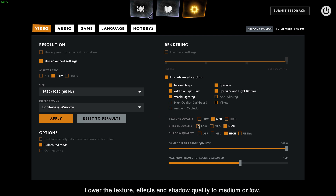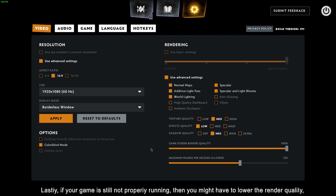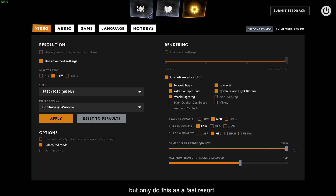Lower the Texture, Effects, and Shadow Quality to Medium or Low. Lastly, if your game is still not properly running, then you might have to lower the Render Quality, but only do this as a last resort.